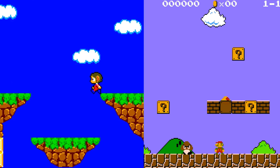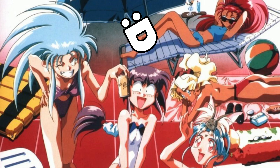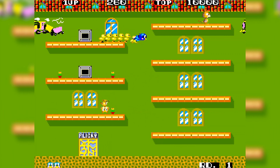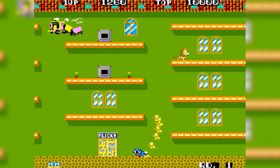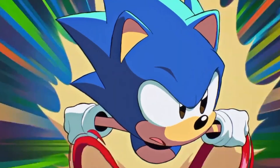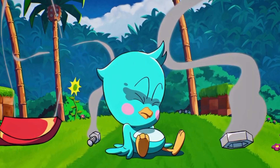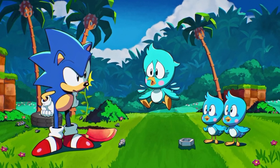In the Flicky game, you would control a small blue bird that would collect chicks wandering around the level. As you collect them, you would return them to a doorway which would lead to the next level once you've collected all of them. This character would be repurposed for the Sonic series alongside other small animals used to power Eggman's robots — you're probably also used to them bursting out of the capsules at the end of levels in various Sonic games.